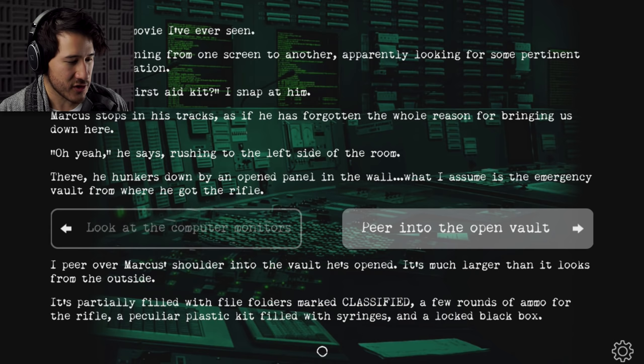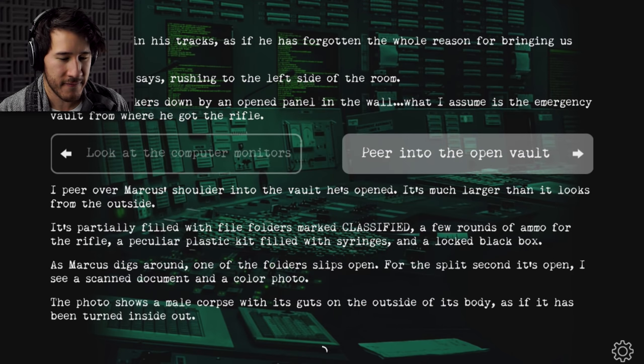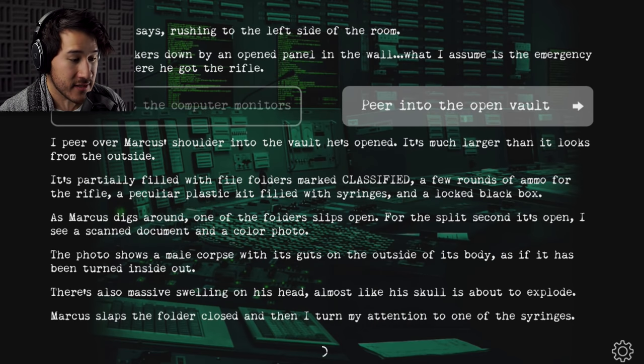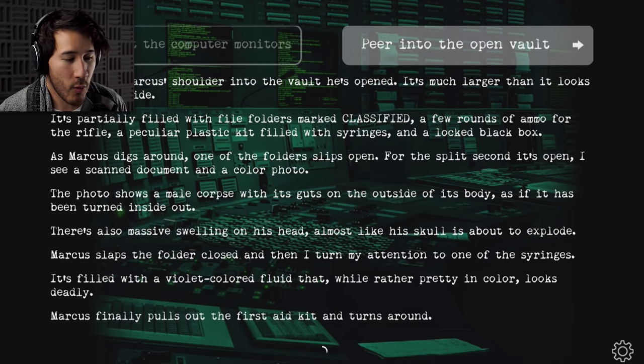There's also a peculiar plastic kit filled with syringes and a locked black box. As Marcus digs around, one of the folders slips open. For the split second it's open, I see a scanned document and a colored photo. The photo shows a male corpse with its guts on the outside of its body, as if it had been turned inside out. There's also a massive swelling on his head, almost like his skull is about to explode. Marcus slaps the folder closed, and I turn my attention to one of the syringes — filled with a violet colored fluid that, while rather pretty in color, looks deadly.